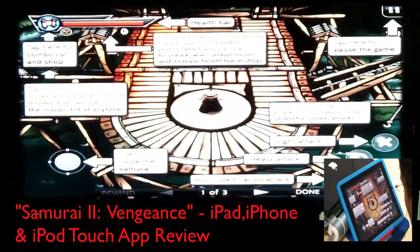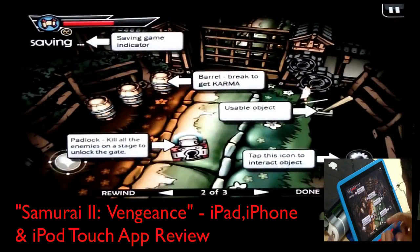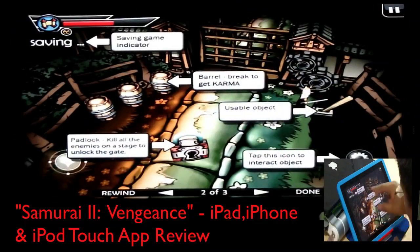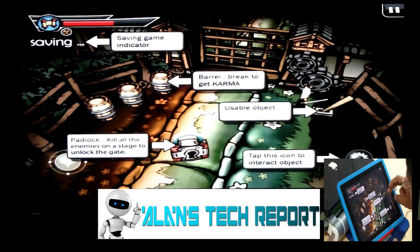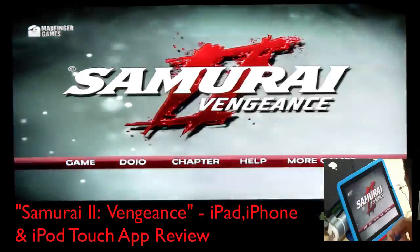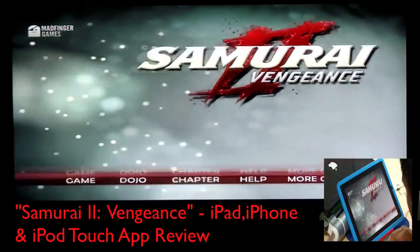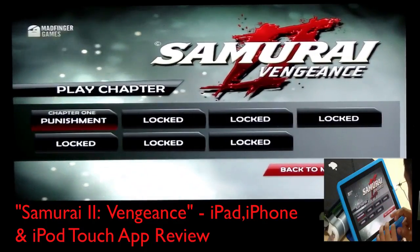Under the help section, you can look at all parts of the game on screen that it explains to you — what these barrels do, what these locks do, how to open up the gates as you move along. There's also a combo list. Looking at the menu again, you can choose chapters — if you've already unlocked a certain chapter you can go back and replay it.